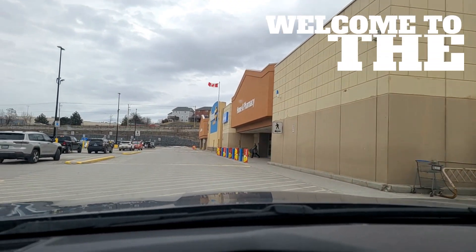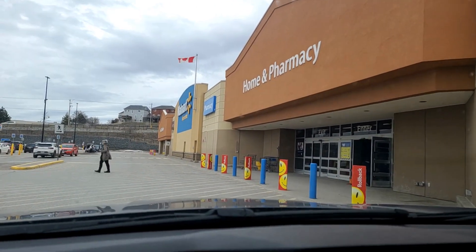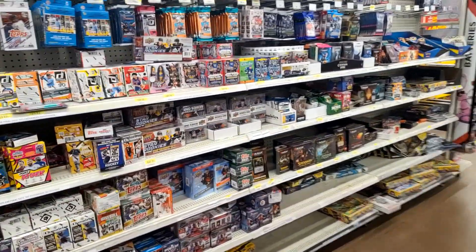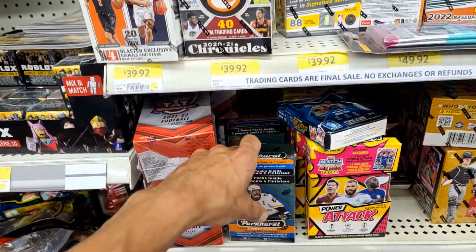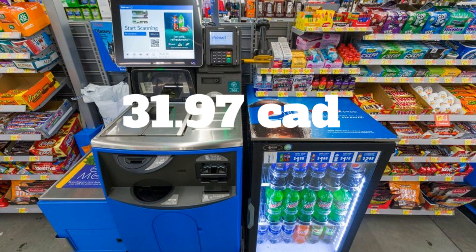Hey sports card fans, welcome to the Card Bros. Today we are on a sports card hunt at our favorite hunting grounds, Walmart Supercenter. We are looking for some of the top rookies this year — Cole Caulfield, Tyler Zegrass. Here's the sports card section and they're pretty stocked. We're going for this 2021-22 Parkhurst retail box that has 12 packs. It's going to be $32 Canadian plus taxes.